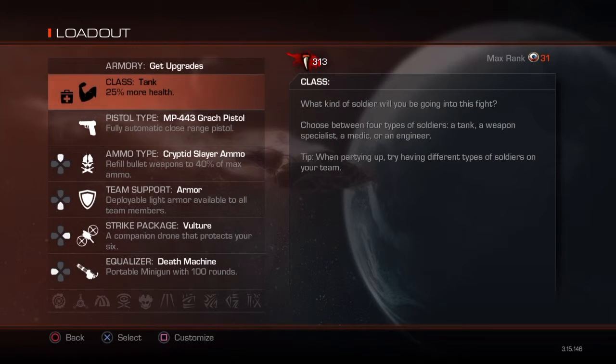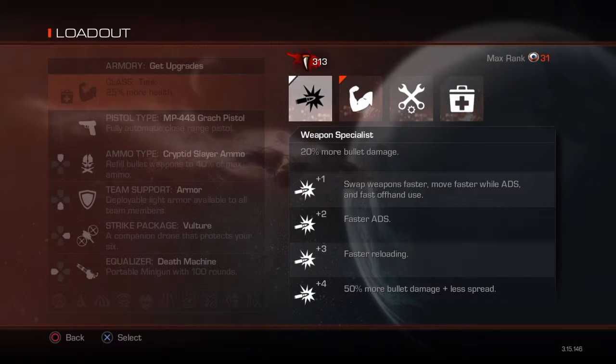So we're going to start off with classes. Weapon Specialist — when fully upgraded, you can have 50% extra bullet damage, which is basically one and a half times what you originally did with damage. You also get better hipfire accuracy with less spread, faster reloading, faster aiming down sights — which is really good if you want to quick scope — and you can swap weapons faster and use your equipment such as flares, hypno knives, and grenades faster as well.